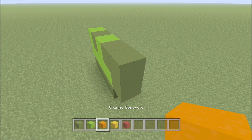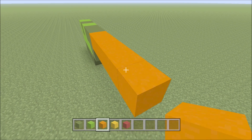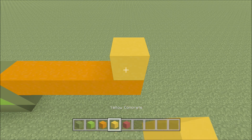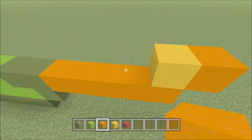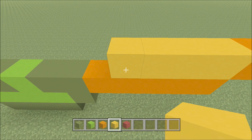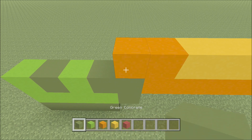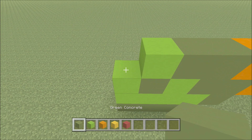Five orange: one, two, three, four, five. Go ahead and build up here on the right hand side above that orange with a yellow. To the right of it add an orange. To the left of it add three yellow: one, two, and three. Then two orange: one and two. Two green: one and two. A lime and then a green.